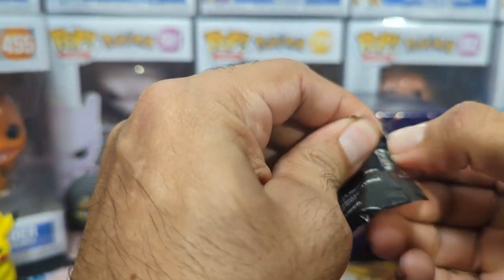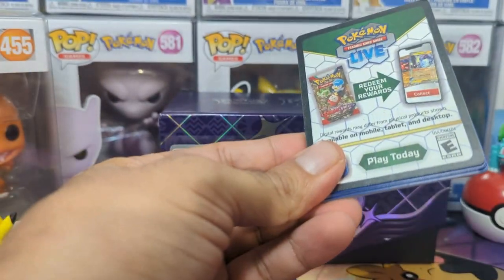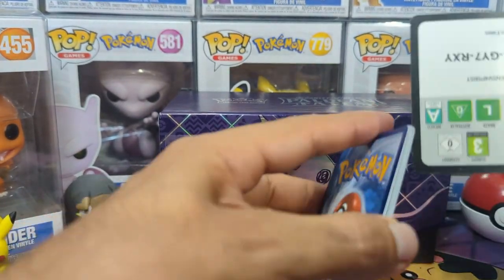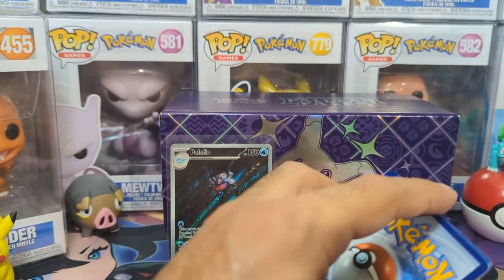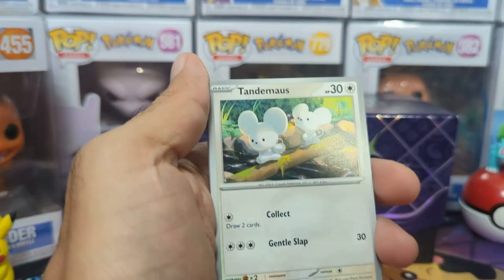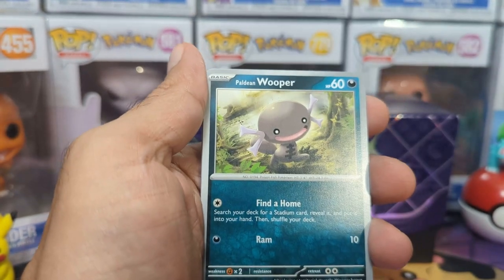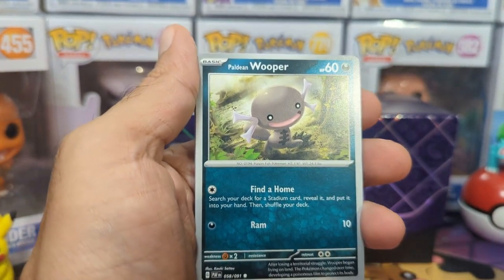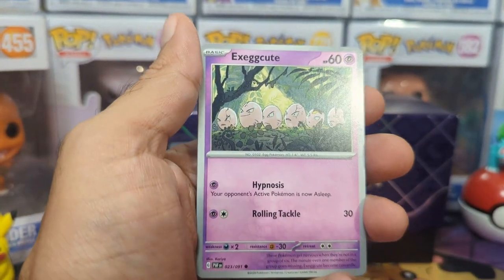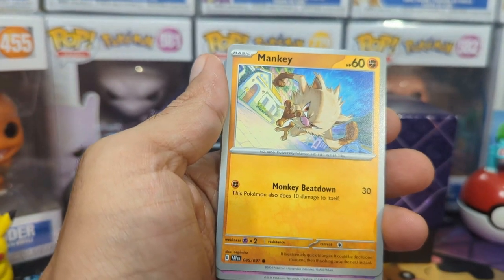I watched Danny Phantom's video on pull rates and it seems that you're pretty much going to get something once out of every two packs. That's a pretty darn good pull rate. I think they kind of had to make it that way just because of how many cards there are with the shinies — it's just wild. There's like 170 of them. That's a lot of different cards to pull.